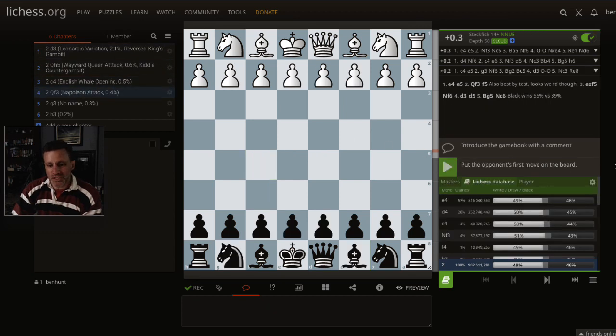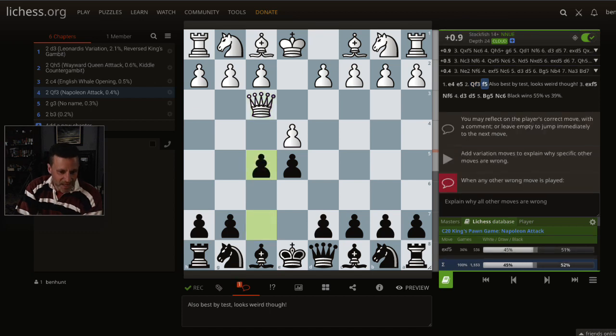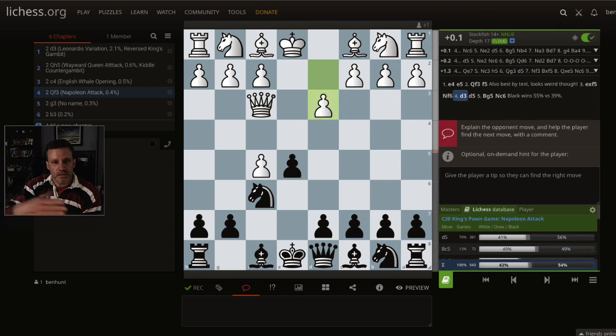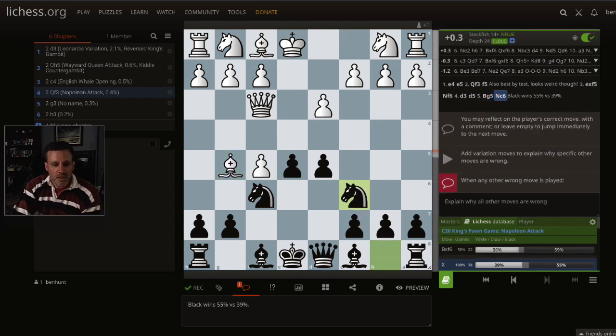I've actually faced this one today, and I think I lost it in blitz. E4, e5, Qf3 — the Napoleon attack. Again, f5 is best by test. Looks really weird, looks like you're giving up a pawn. Most commonly they capture with the pawn, not the queen. Just chuck your knight out as normal. We're playing very similar moves — Nf6 commonly follows. We've got the two central pawns, we push d5 — stop me if you've seen this before — we're recycling the same moves. Bring out your other knight. Black wins 55% against 39% from here, so this is something I might want to drill every couple of weeks.